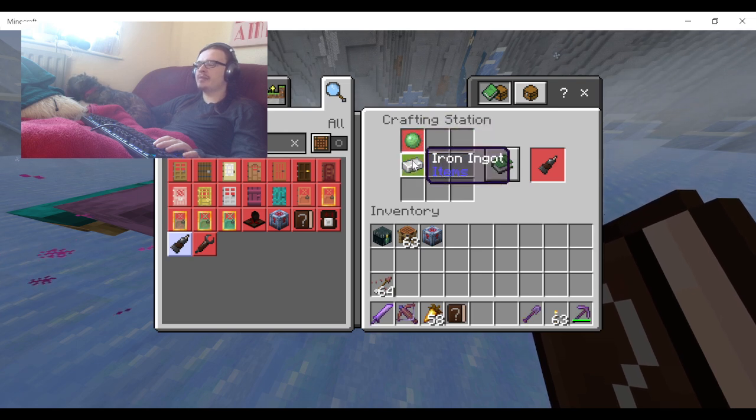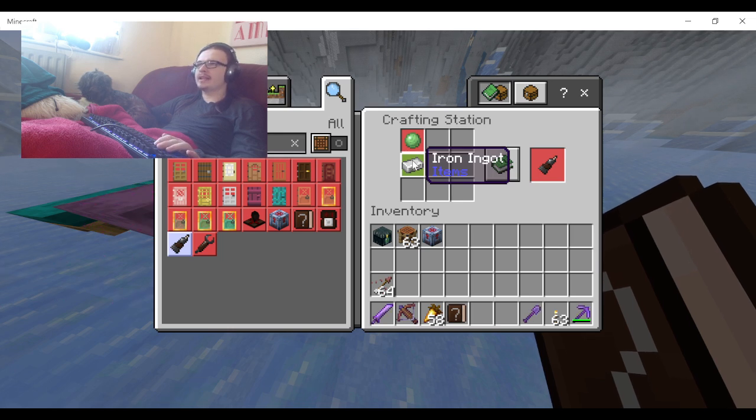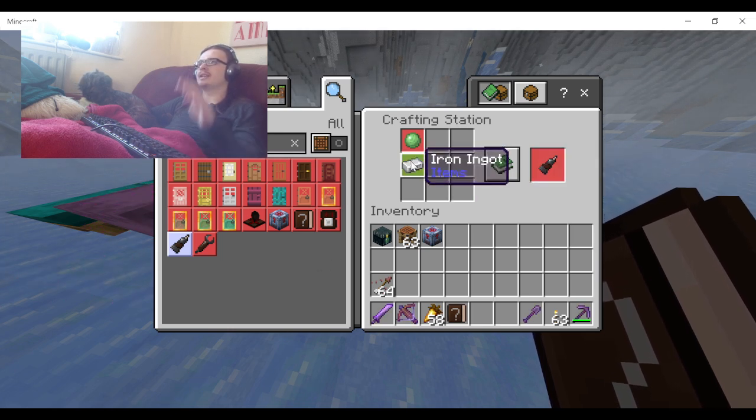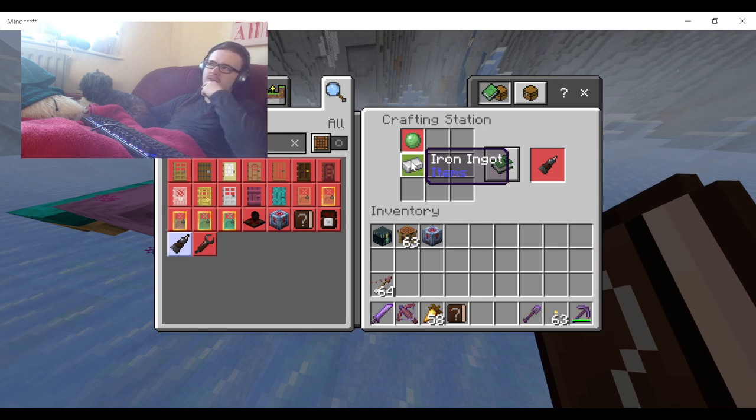Making this not require a full iron ingot would be better - I don't really know what else you could do. You could probably use paper or something. But it's a little bit expensive to have it consume an entire iron ingot.